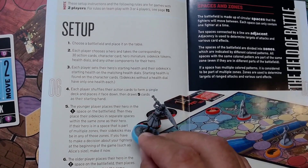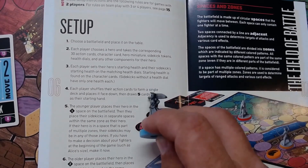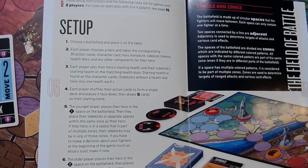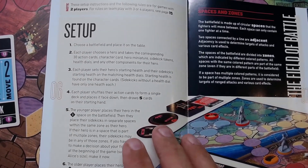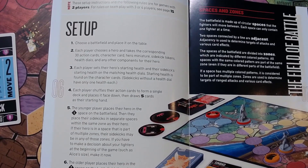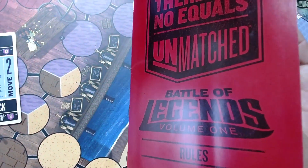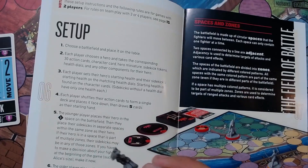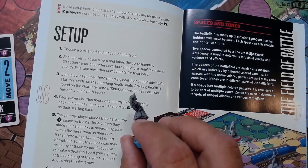The instructions say the younger player places first and then the older player places on the number two spot. In most events and casual play, people just decide which position each of them will take rather than doing the older-and-younger thing. But I don't think that changes the fact that the Battle of Legends Volume One instruction book tells us specifically where the decision for Alice's size is made — it is made after drawing those five cards to start your hand.